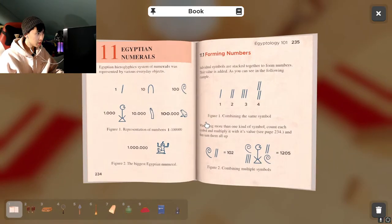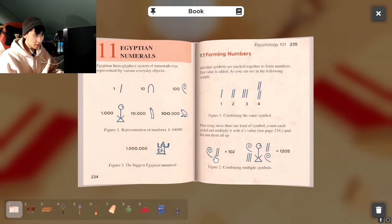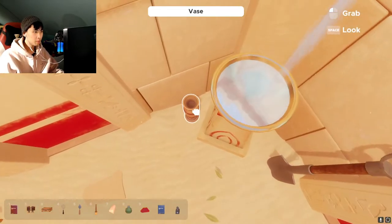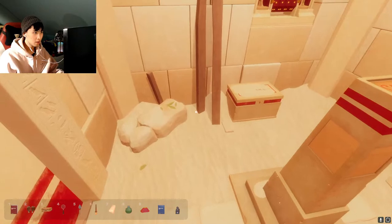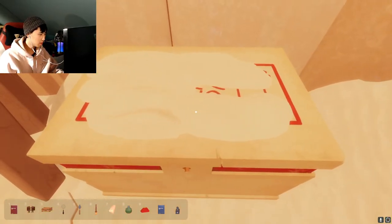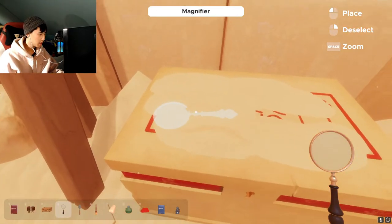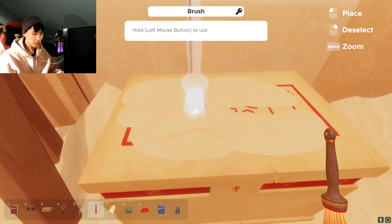Now let's see what this book reads — Egyptology 101. So this is numbers — forming numbers, stack together to make numbers. That's 102, and this is 1205. Let's just add everything, cool! There's water here, there's a shovel here, there's dust on here. Do I have everything I can use? That's a magnifier, this is a brush.